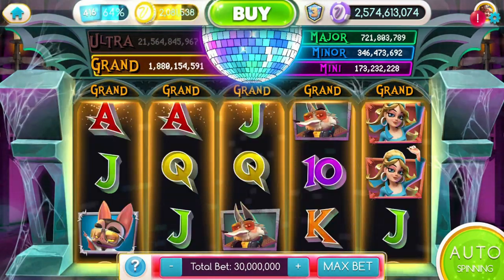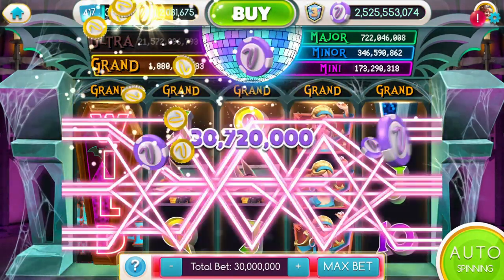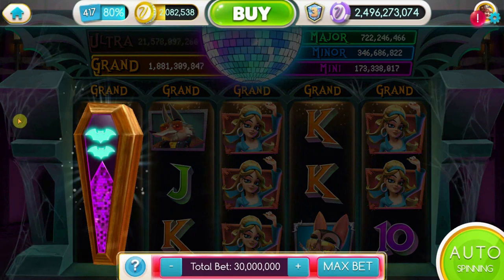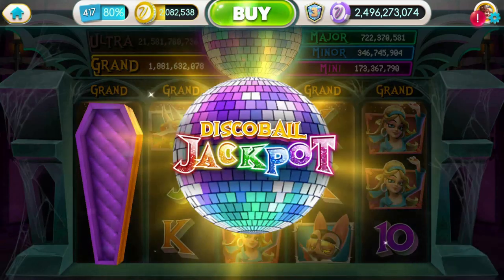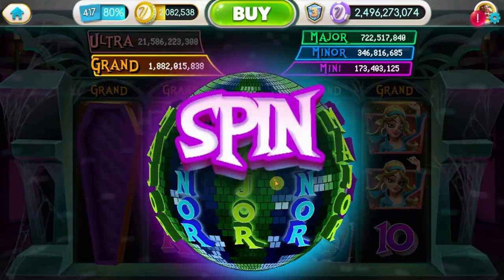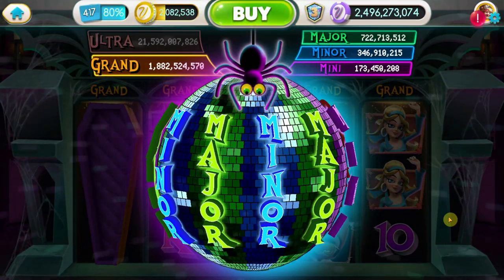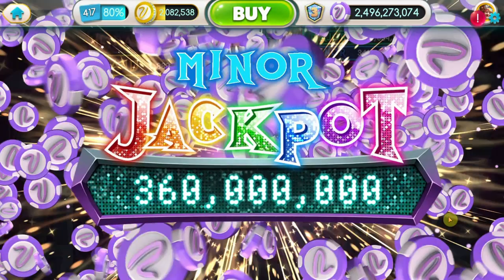We're 75% of the way through. Oh, there we go — another coffin! There's one, and there's the 80. Let's see what's in this coffin — disco ball jackpot! We get to spin the disco ball. Let's get that grand — even a major would be amazing right now. Come on! Oh, we got a minor. 300 million — not bad, 360 million all right!